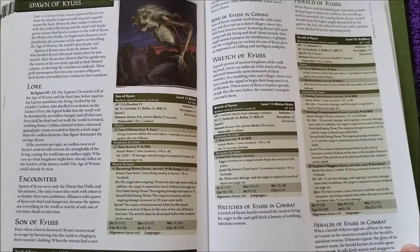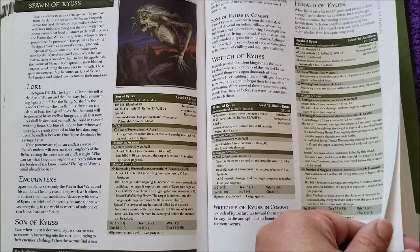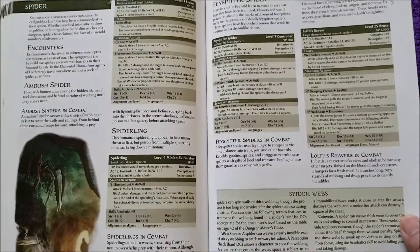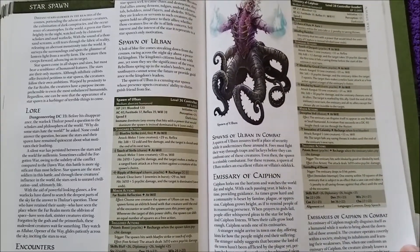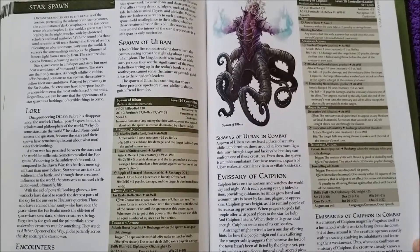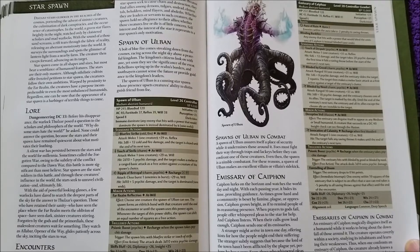Spawn of Caius — of course many of us are familiar with the Sons of Caius, which are also in this book. I think the Heralds of Caius and the Wretch are new. Spiders — of course, spiders are always great to use. Star Spawn, that's a pretty cool picture in my opinion. I've never used these in a campaign — please let me know if you have.